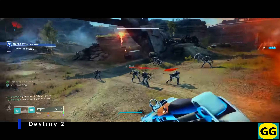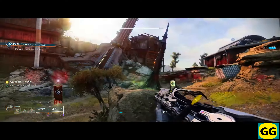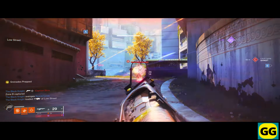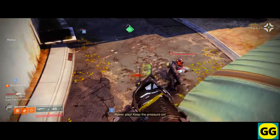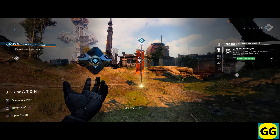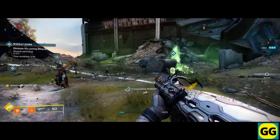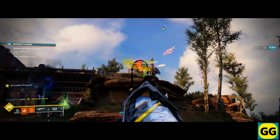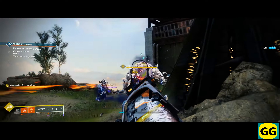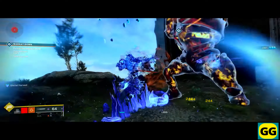Number 18: Destiny 2. A sci-fi shooter set in a very detailed universe where you play as a guardian and need to defend humanity from various threats. The game has a big focus on fast-paced combat, deep lore, and co-op gameplay. One of the best aspects is the blend of first-person shooter and RPG elements, offering a quite dynamic and immersive experience. In terms of the main gameplay, you complete a ton of missions, explore open-world environments, and join both PvE and PvP action. All of this will involve mastering different weapons, abilities, and gear to enhance your overall character. So if you want to try a really action-packed shooter with a quite strong narrative, Destiny 2 is the game for you.